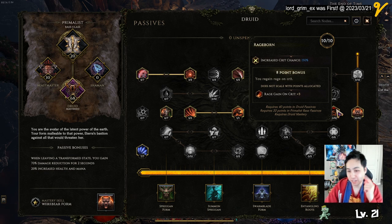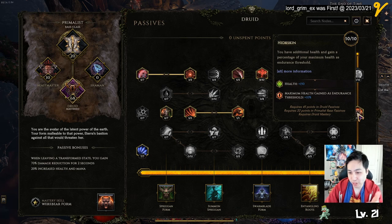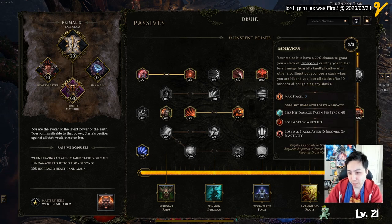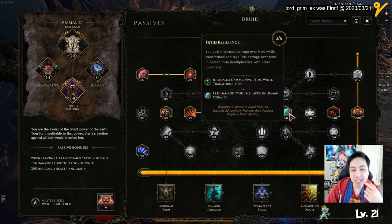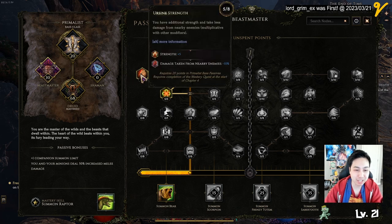The next important one is rage born - you want rage on crit. I maxed it out to get more crit, so every time I crit, I get rage. Then I went for these next nodes for more sustain - this gives you impervious, which is pretty nice. I went back and got this because I ended up doing bleed. I was doing straight up physical, but at the end you'll see in the gear that there's not much options for weapons except bleed. So I put some points into bleed.